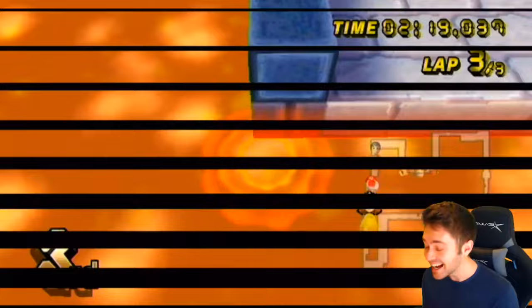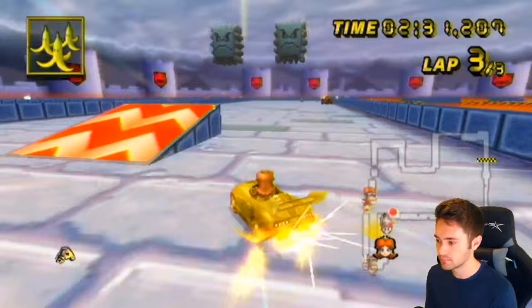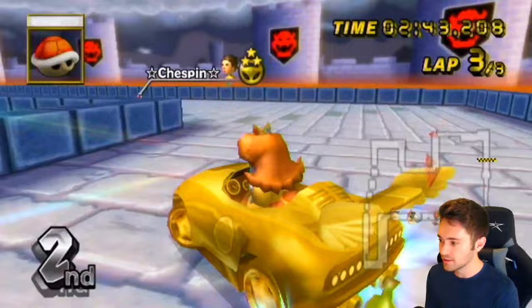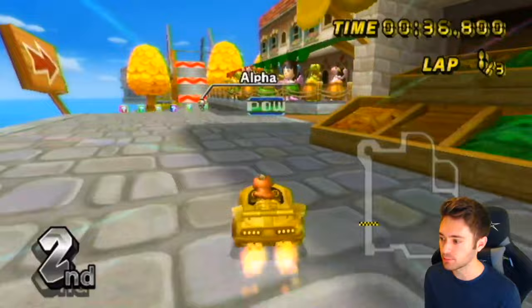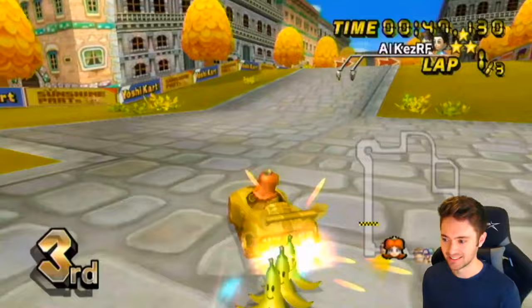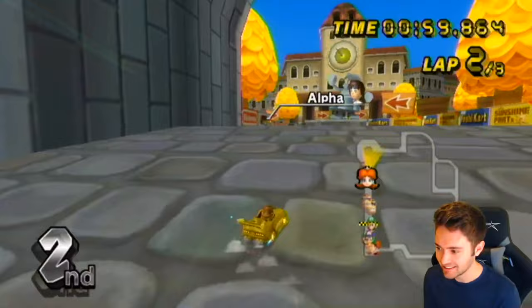I was gonna do the cart strat where you skip the last ramp, but there's a banana on the rail so it's not worth the risk. That is a bummer. He left me that box - let's go! You can feel the power of this thing, it is a raging bull when you get the orange mini turbo you are cruising. You can see that shortcut saves a lot of time even with this broken hacked orange mini turbo, we're still losing time because of the shortcut. Let's see if we can get some snaking going.